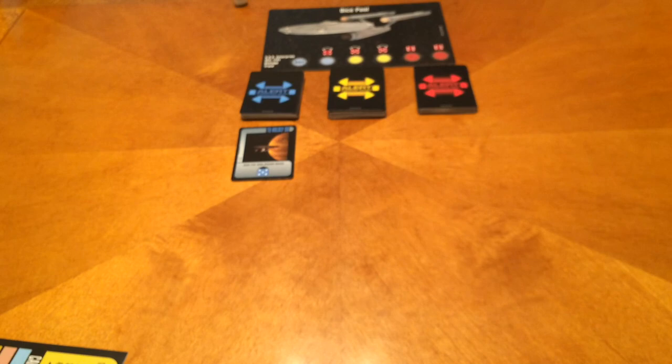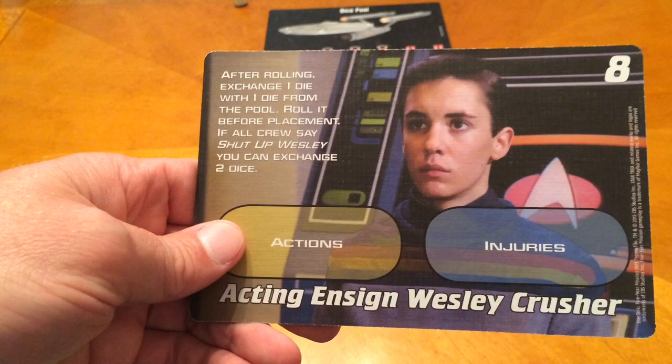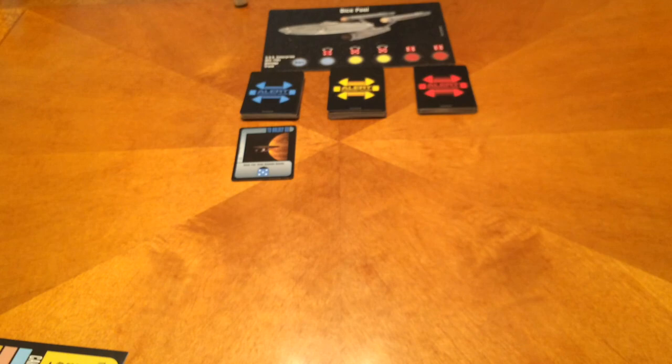If you bought this at Gen Con, you also got a bonus card. The characters on that are Yeoman Janice Rand from the original series, and on the back side, Wil Wheaton as Acting Ensign Wesley Crusher. The great thing about the Wesley Crusher character is you get to say 'Shut up, Wesley' — if everybody says that, you can do his action twice.